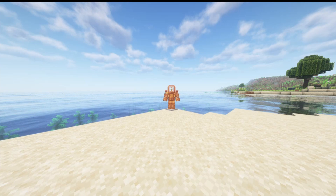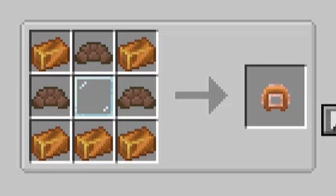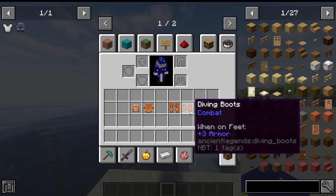Our next set of armor is the Diving armor — the weakest set and probably the first you'll get with this mod. It requires bronze ingots, giant tortoise shells, and a bronze gear. The crafting recipes and stats are on screen now.